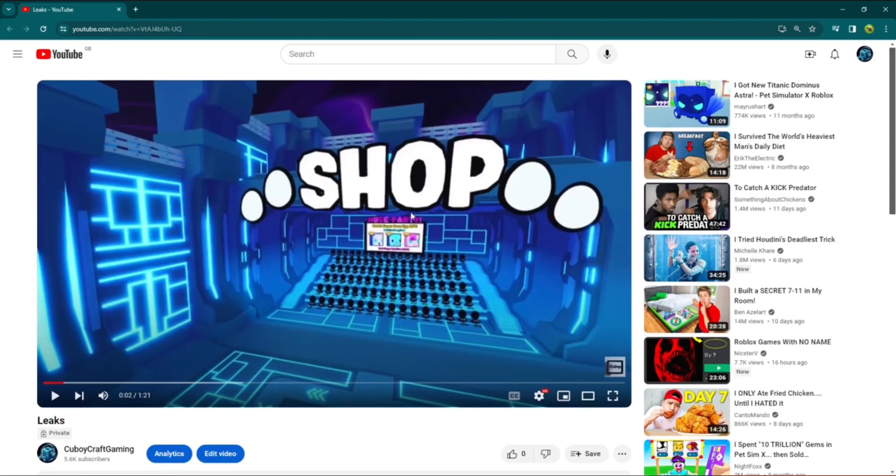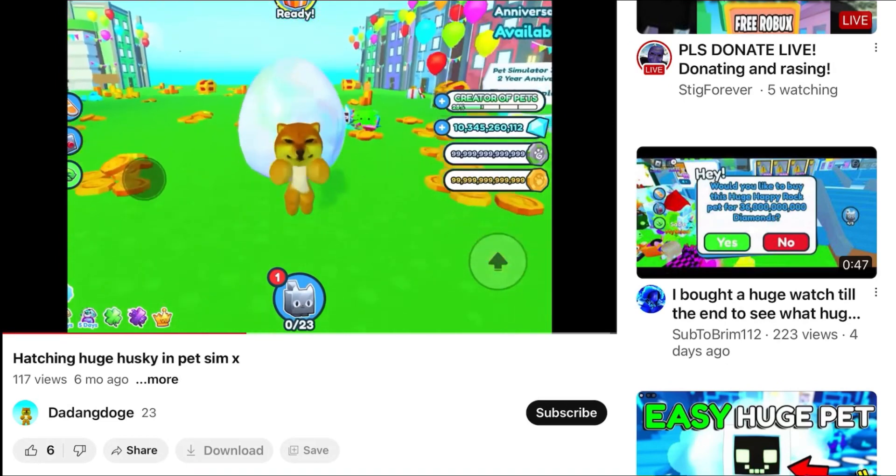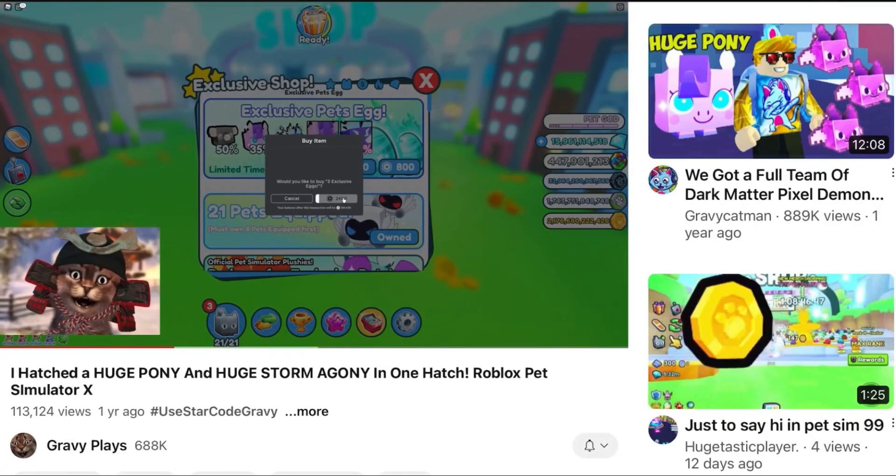From Egg 64 there would be a lot — there's a huge husky, a huge gecko, and a huge pony. But I do not think these are actually going to be the hugest, because these pets all exist. I'll show you a clip of these pets being hatched, and then just get literally nothing else — that's gonna be so bad.